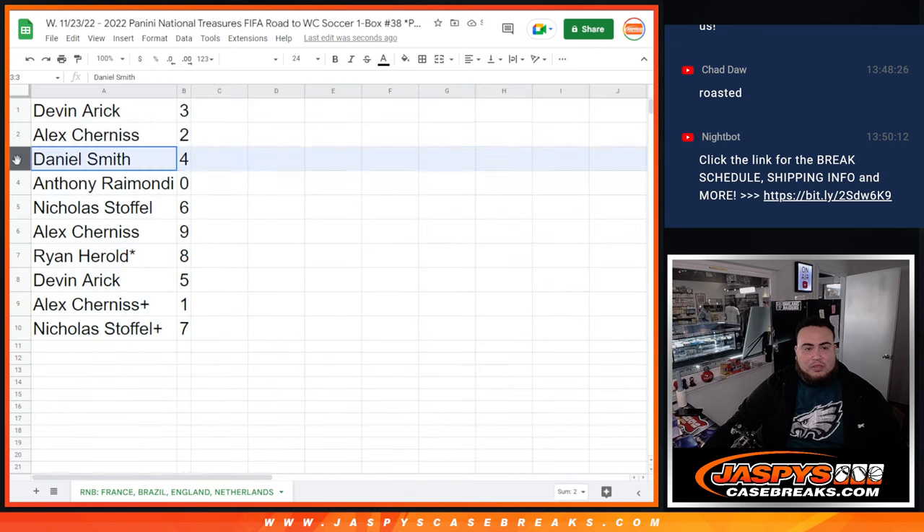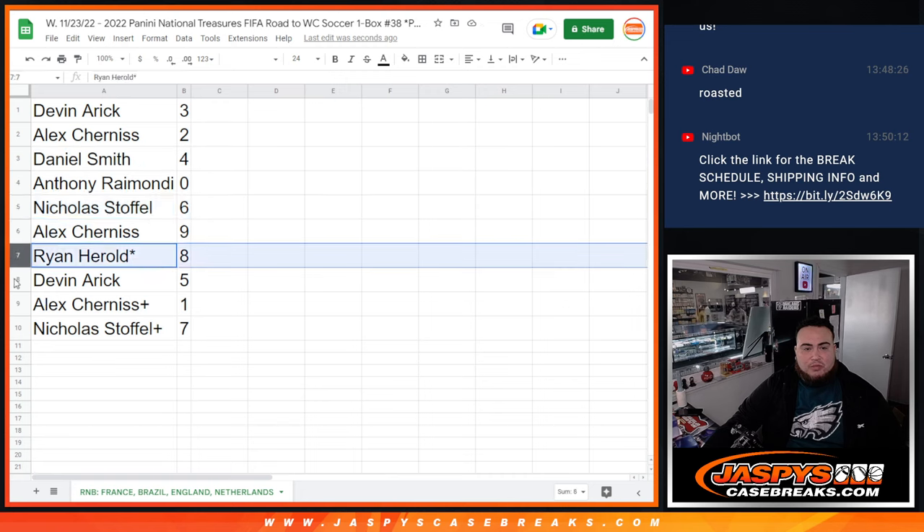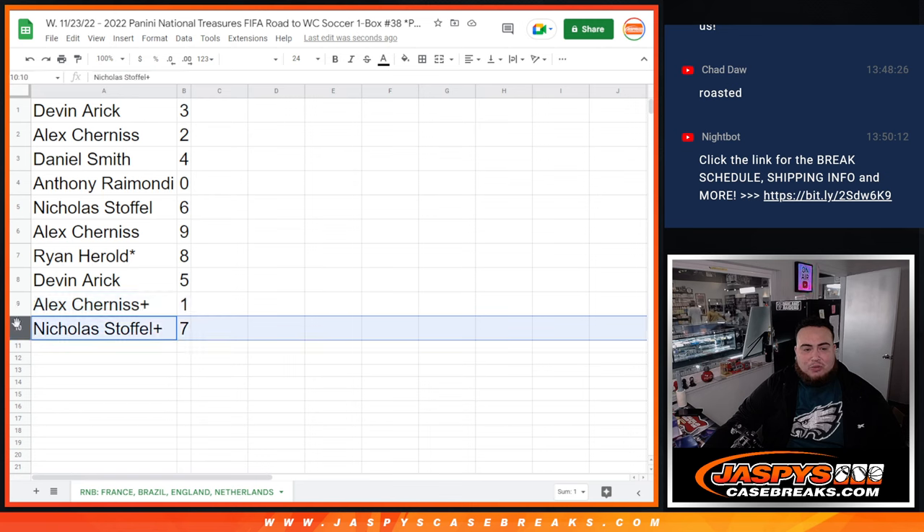So here are the final number assignments: Devin with 3, Alex with 2, Danny with 4, Anthony with 0, Nicholas with 6, Alex with 9, Ryan with 8, Devin with 5, Alex with 1, and Nicholas with 7. There you go guys, that'll be it.